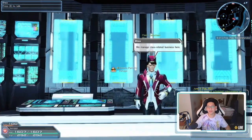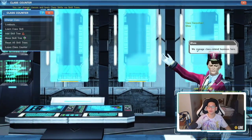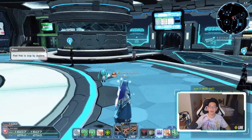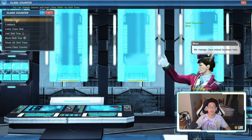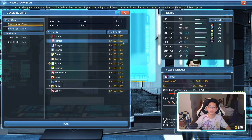So the very first thing is to check if you've leveled up all your classes. You want to come to the class consultant — he is basically in the gate area, you just walk up this little platform and he's right here at the side. You want to talk to him and then go to Change Class, and this is how you see if all your classes are level 100 or not.